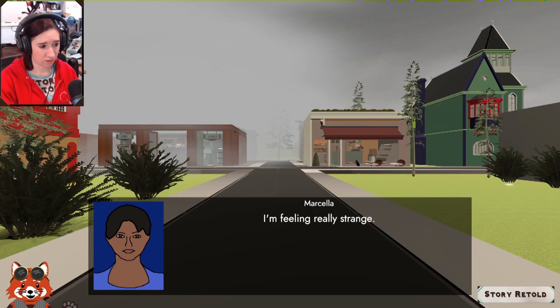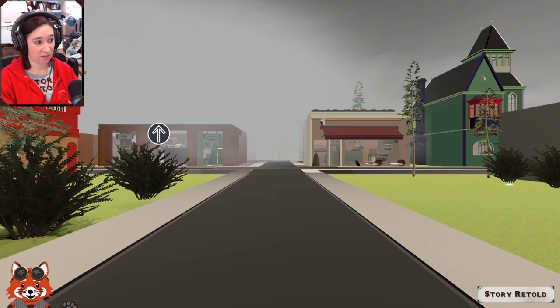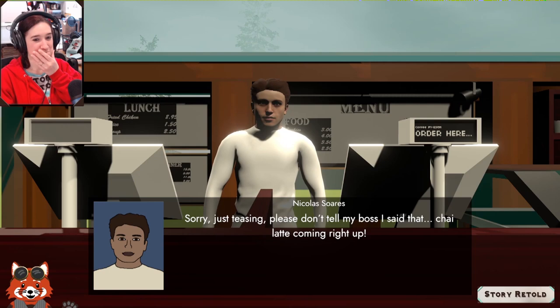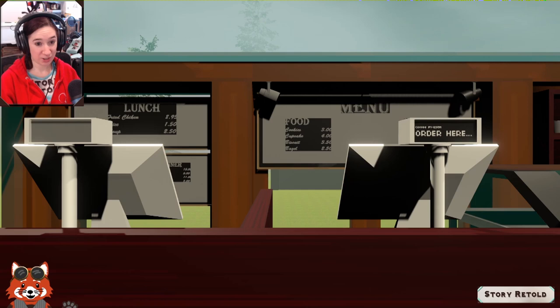Diane is feeling really strange again. Back at the Daily Bean: Nicholas flirts again when Marcella orders — 'Bet you can't guess what I'm going to order.' He replies: 'My phone number?' Then quickly backpedals: 'Sorry, just teasing — please don't tell my boss. Chai latte coming right up.' Marcella: 'I'll take that too if it's on the receipt.' Very cute. Wondering if there's a way to snoop around more.